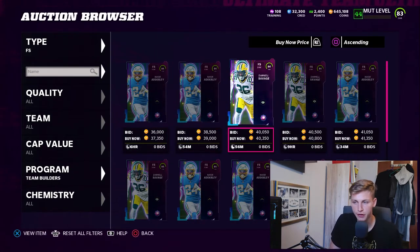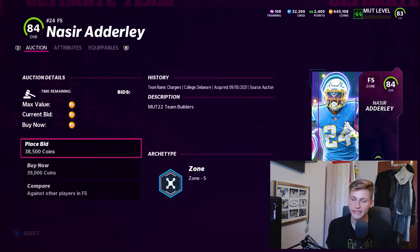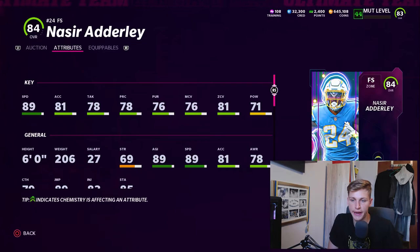One thing I dislike is that only free safeties are fast this year. Darnell Savage is not that great, but Nacer Adelaide is a 90-speed free safety — definitely a guy you want to take a look at. You might wonder which one you should choose. That's a difficult question because I don't know your team, your coin stack, or what you can afford. I'm just telling you these are the guys I would take a closer look at. Which player fits your needs? Do you have a hole at free safety? That's personal preference — I'm just laying out the groundwork.